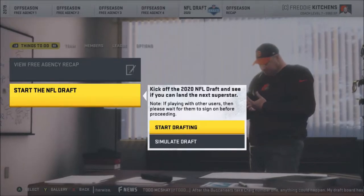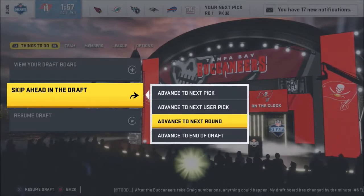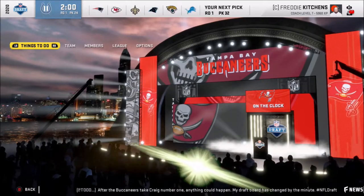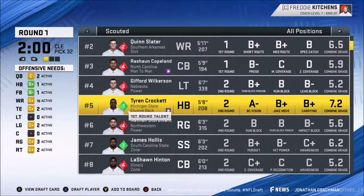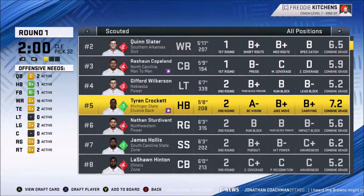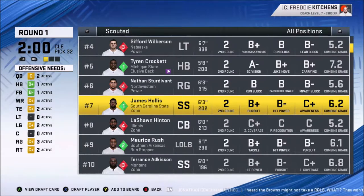Let's get into the draft and see who we can find for the team. We have the last pick in the first round and last pick in every round. Advancing to my user pick. I'm not trading around the draft. Let's see the best available player at 32 — going to scouted. We have a second-round back with first-round talent, and a second-round safety with first-round talent. He does look pretty good, with pursuit and hit power.